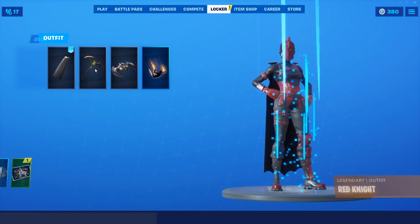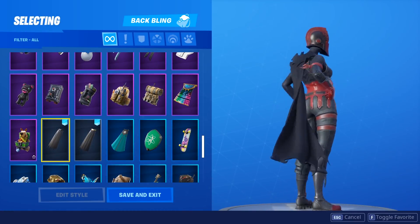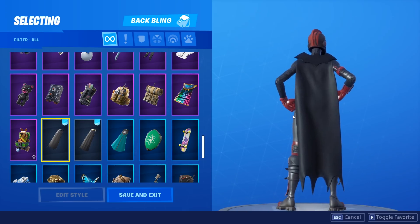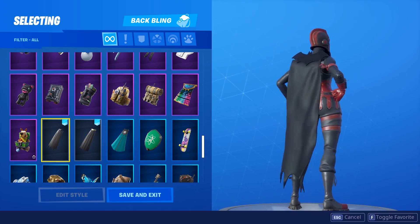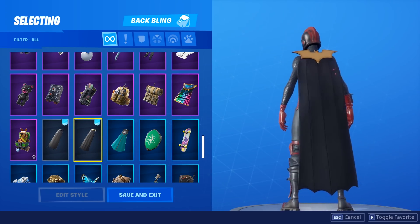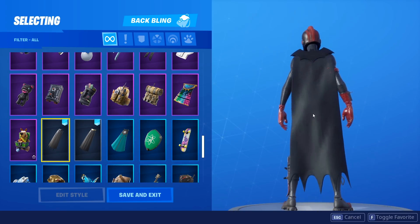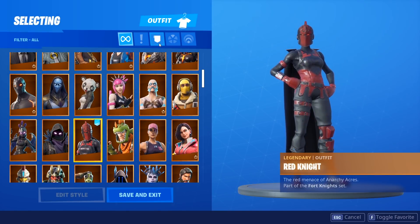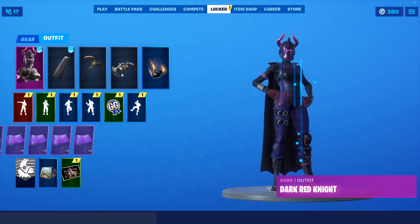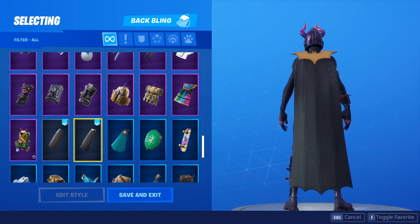Next up we've got the Red Knight. I think the Red Knight definitely looks better just with the plain black one. It's such a great skin and I really do like using capes on the Red Knight. It looks very, very nice. I think this one's gonna look really good in-game. Is this your favorite cape? I think this is personally my favorite cape — it's definitely up between this one and the Coven cape. We've also got this new Dark Red Knight, which also looks really great.